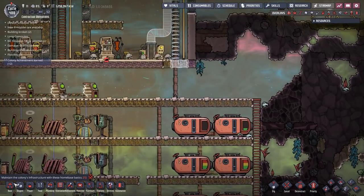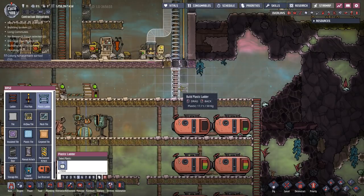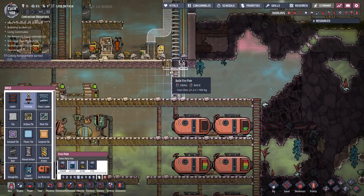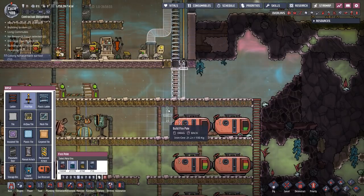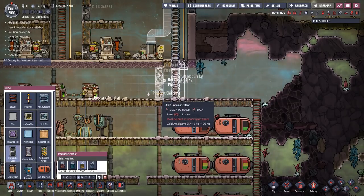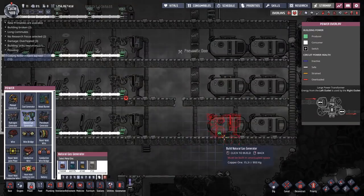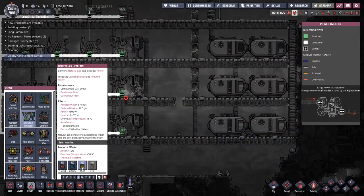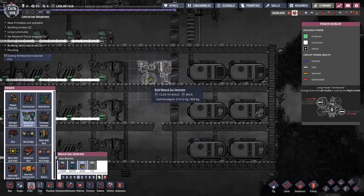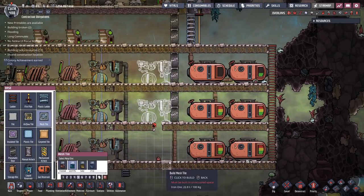So what am I going to do up here? I'm going to have a plastic ladder coming down there, a fireman's pole coming down there. I'm going to leave this open in case I ever want to run a transit tube down there. So that means I'm going to have my doors there. I want a natural gas generator made out of gold amalgam because that gives me plus 50 degrees overheat temperature. I'll put that in there and that in there.